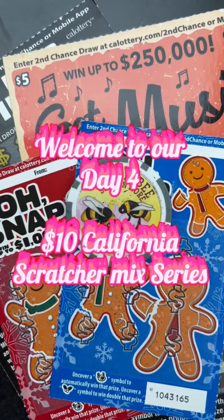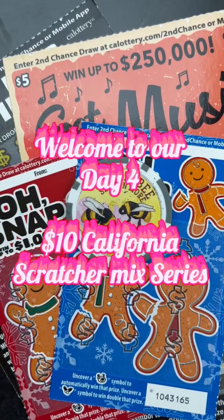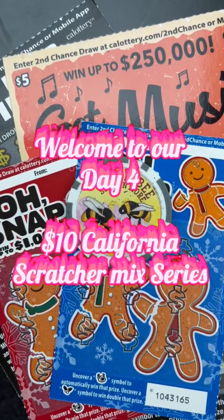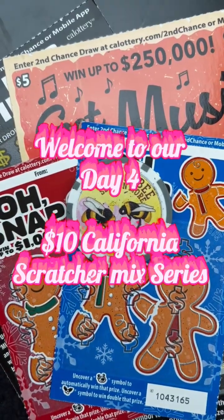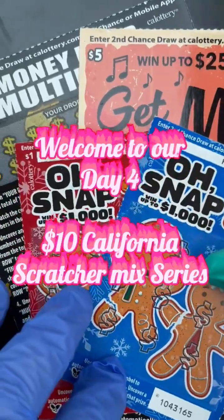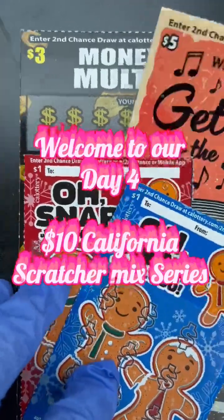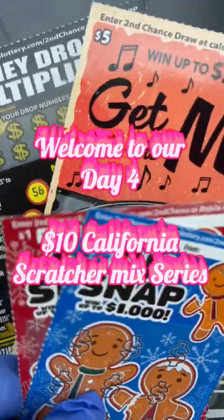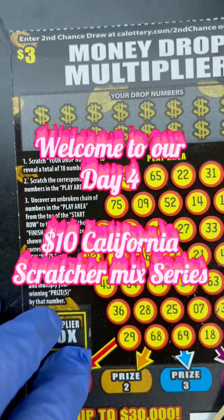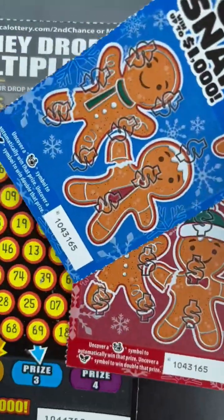Hello everyone, welcome to Gumbel B Slots! Here's another day of our $10 California mix scratcher series. This is day four. Today we have a California mix — two of the old snap, a $5 'Get Into the Music,' and a $3 Money Drop Multiplier. All right, let's go!